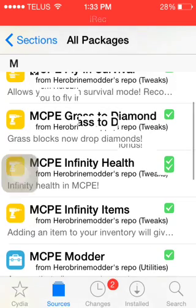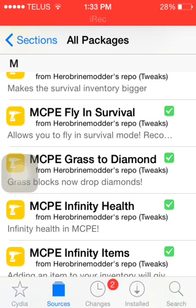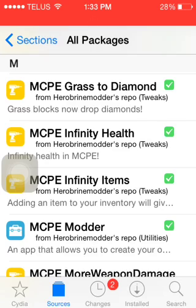There you go — I downloaded this MCP grasp diamond. It turns grass to diamond, it wouldn't break. If you download MCP for health, that won't work on the server, but you can get it from the web.